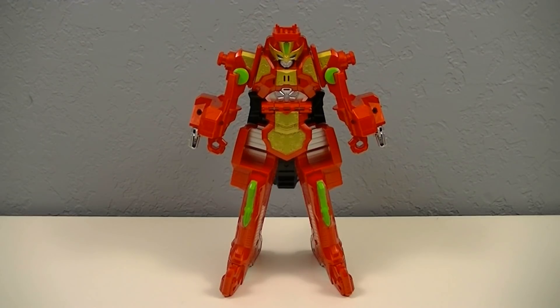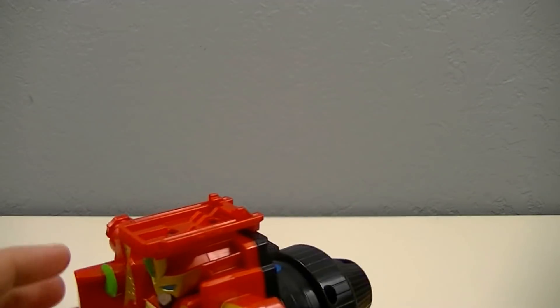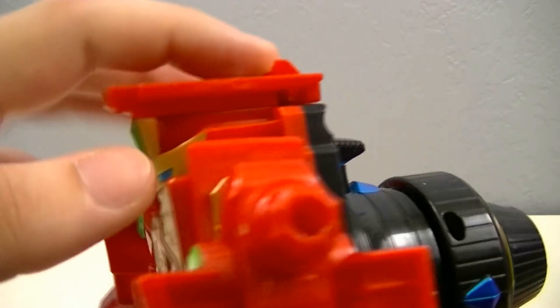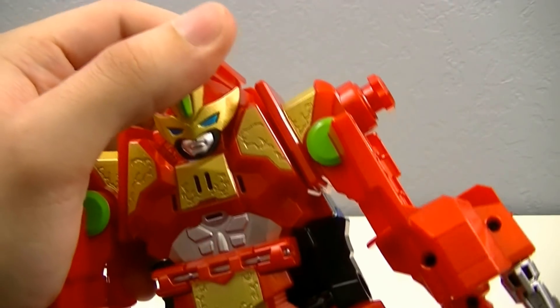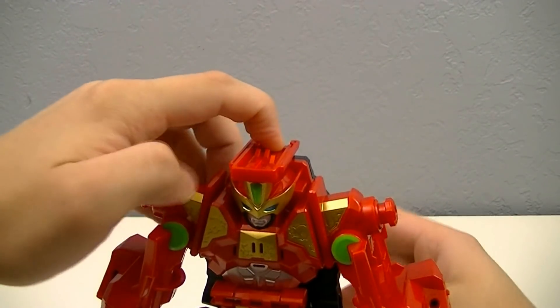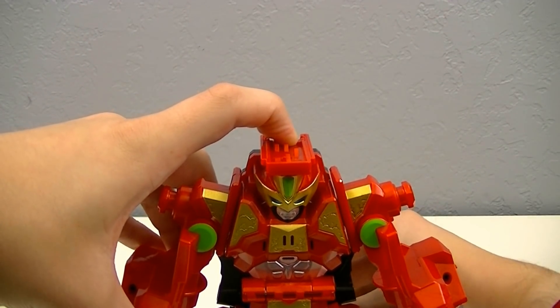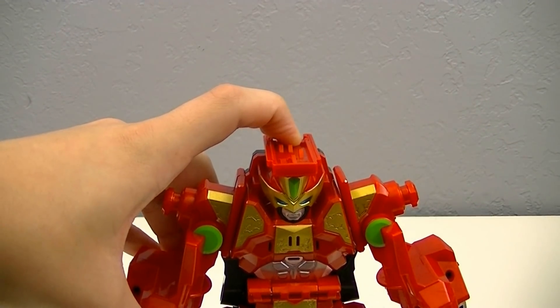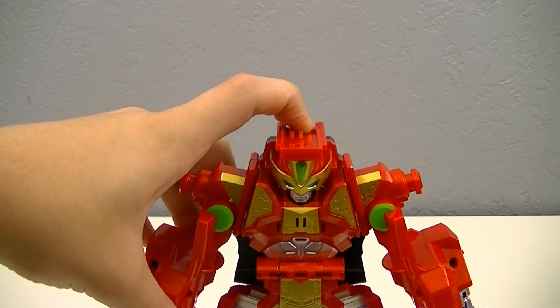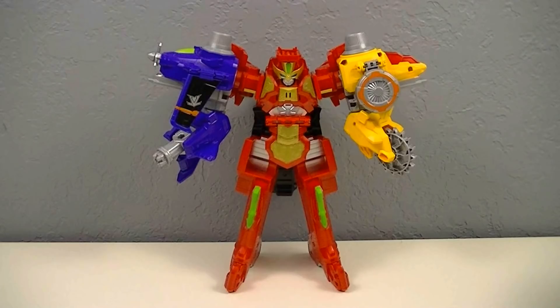On a final note, when it comes to the Lupin Fever attacks, you don't actually need to use the Versus Changer to activate them, nor do you technically need it to be in Magnum Mode. The way it works is there's a little button here on top which is depressed when it's attached to the Versus Changer. So if you just hold it down, it activates the Lupin Fever. Then turn the dial one, two, three and pull the trigger, and they'll activate a special attack.